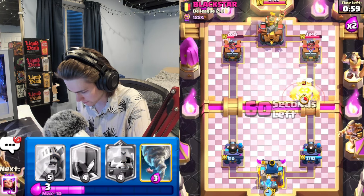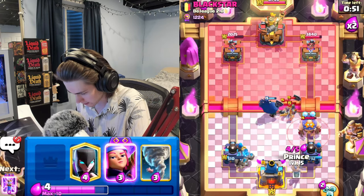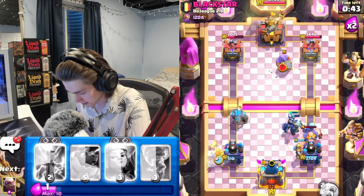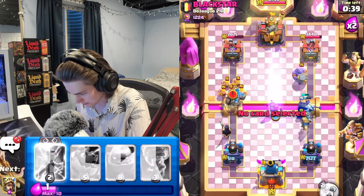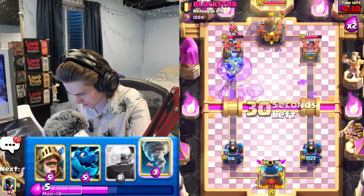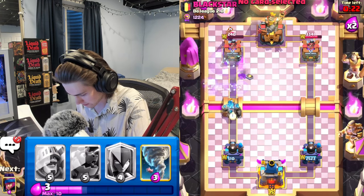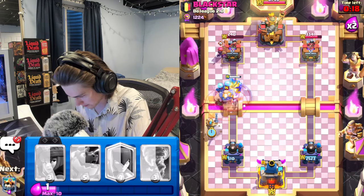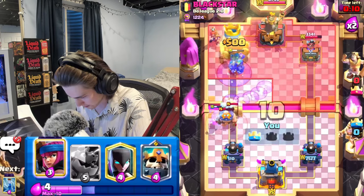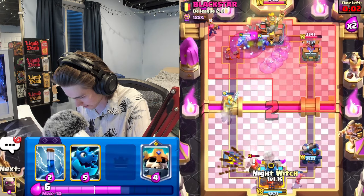Golem down - double elixir is coming up. I'll just get skeleton king up here to deal with these guards, then get prince down for this e-giant. He still has executioner so that's gonna be something to deal with. Firecracker does actually help out - let's evo zap those barbarians. Firecracker gets another shot off, golem is going to take the tower. I'm gonna get another golem down just in case. He doesn't have a building to deal with this - let's just nato this back.